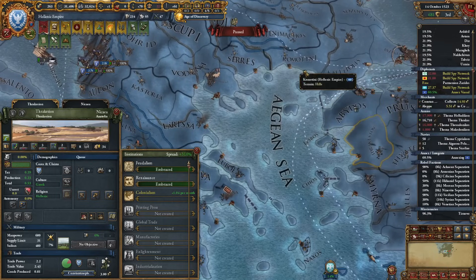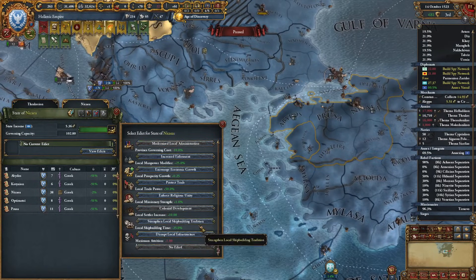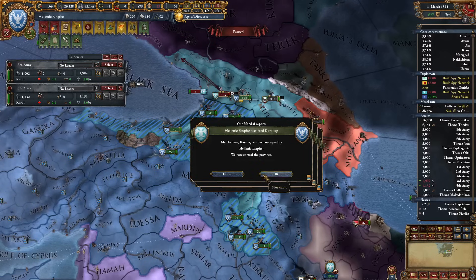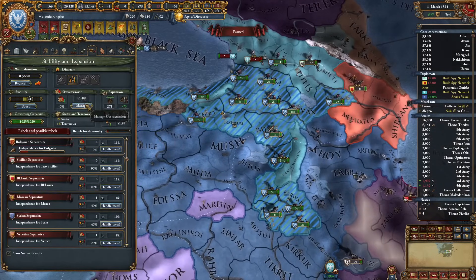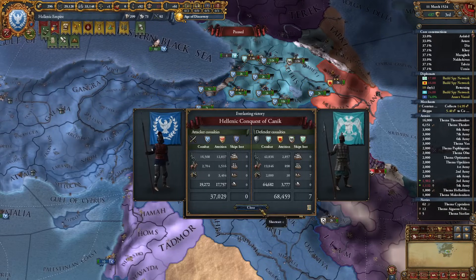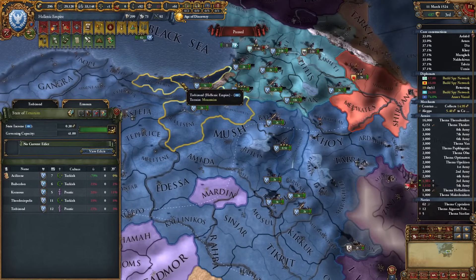Colonialism is going to spread pretty quickly to our Anatolian provinces. We can speed this up by getting the institution spread edict. Get out of here Gazimuk — I don't need anything from you. 99% war score, 40.5% overextension at this point. If I take this it's 59.2% — actually beautiful. We can take a bit more cash and finish this.